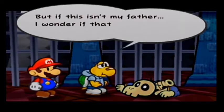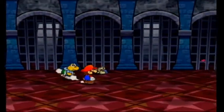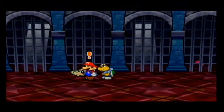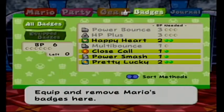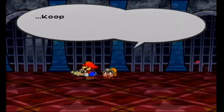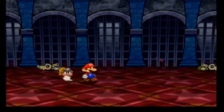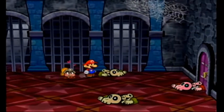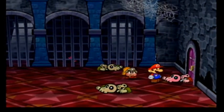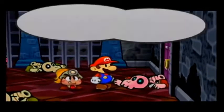But if this isn't my father, I wonder if that pile of bones over there is my dad. Over there? There's a letter here — will you read it? No, no, no. I don't want to have Koops read it, I want to have Goombella. Koops' dad? No, I don't think so. I guess we just saw that scene of her. Why do you think the bones are that color? That's kind of dark.